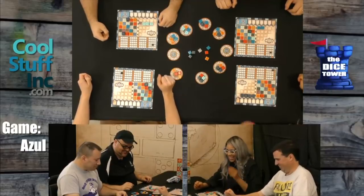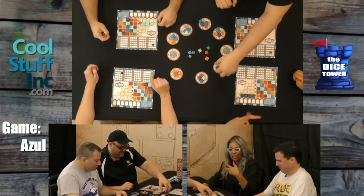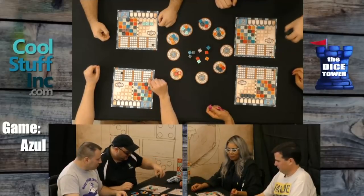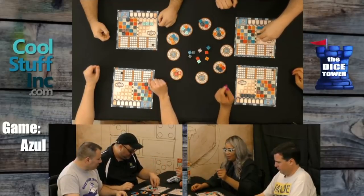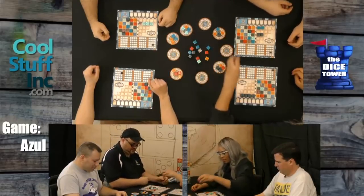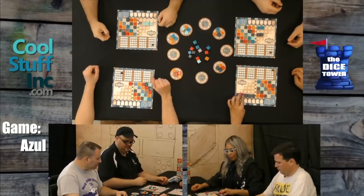Someone's getting a whole bunch of yellow. I hope it's not me because it's going to be a lot of negative points. I hope I've got that last line open. I can't use it so I'll stick that out. Jason, are you going to burn me? I'm going to take these five reds because they just fit so nicely in my pattern here. Unbelievable!